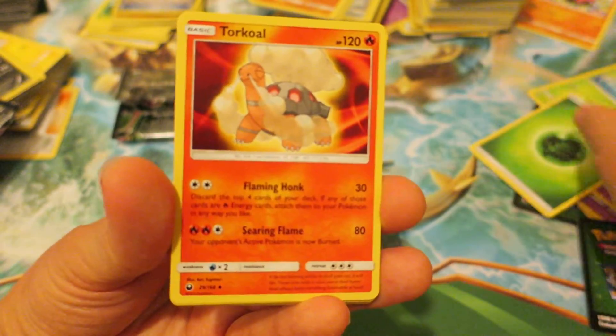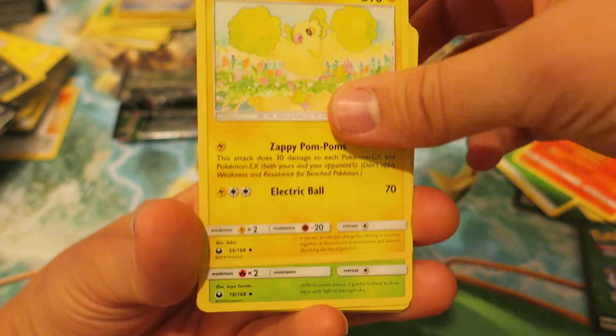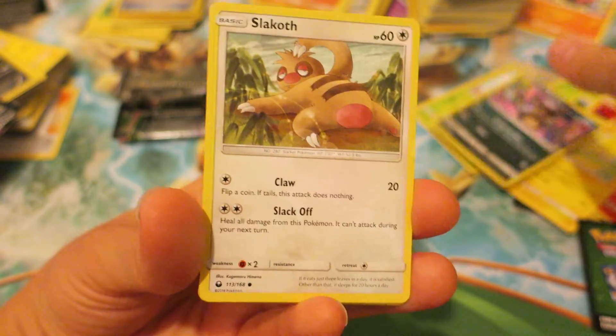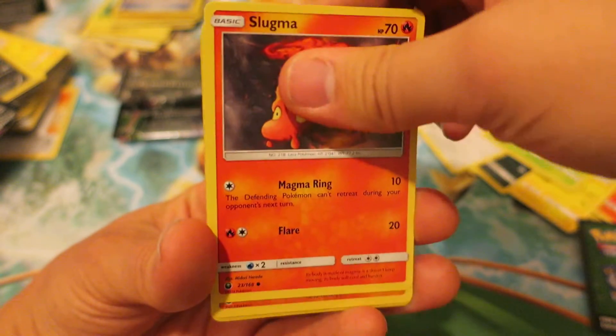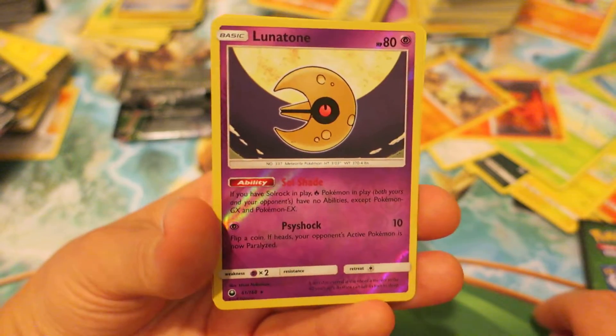We kick things off with a Grass-type Energy. We follow up with the Fire-type Pokemon, Torque. We have another — the Electric Form of Oricoria. We have an Illumise. We have an Alolan Rattata. We have a Slakoff — I absolutely love Slakoff. We have the Grass-type Pokemon, Surskid. We have a Slugma. And then a Lavatar.